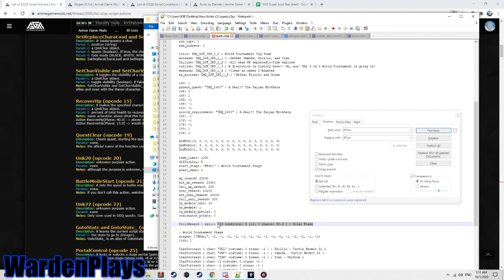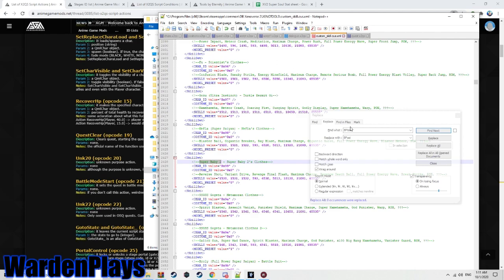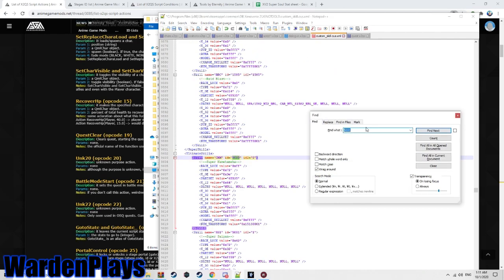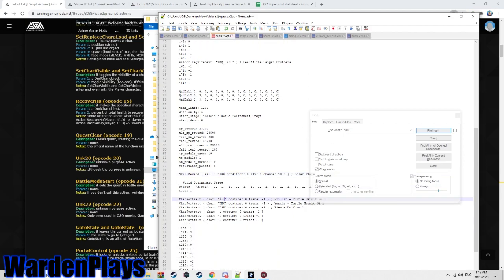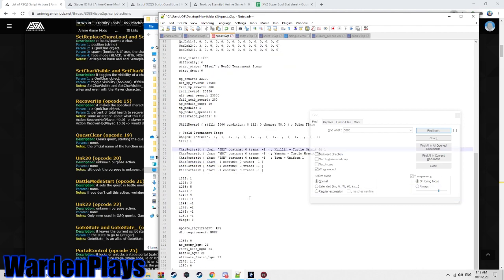For rewards: the first value is what you get if you complete the mission without the ultimate finish; the second is what you get with the ultimate finish; the third is the failure reward. This value is the TP medals you get the first time you complete the mission, and the next is how many you get on subsequent completions. For the quest card character portraits you can have up to four, so we'll just put Baby 2. For the super villain portrait, use costume 2 with transformation 401.